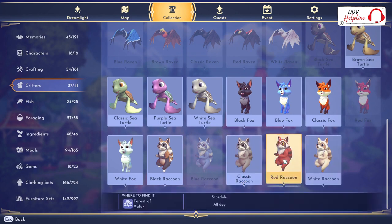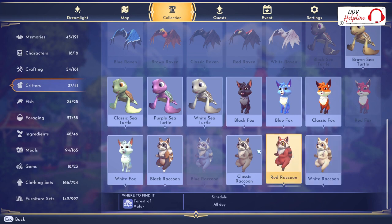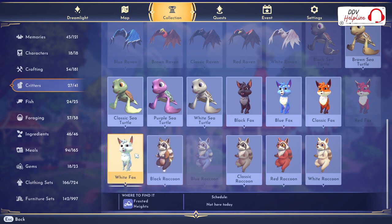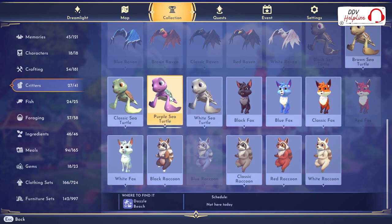Here you can see that the red raccoon is here all day and the white raccoon is not here today, so you can see which type of animal is available. Like the white sea turtle is here all day and the purple one is not.